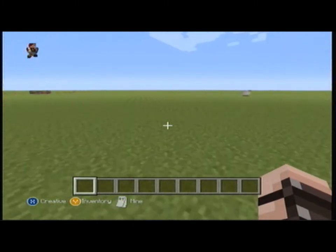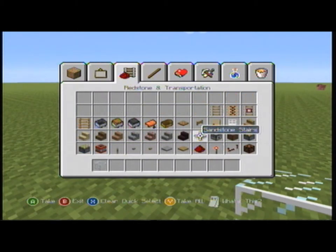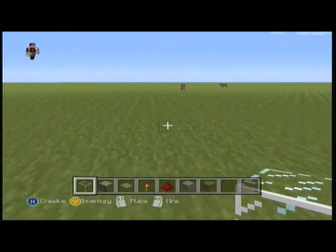So, I will be showing you guys how to make a glass door. What you need is your glass, your sticky piston, pressure plate, redstone torch, redstone, and obviously a block to be setting it all on, and some grass to cover it up.